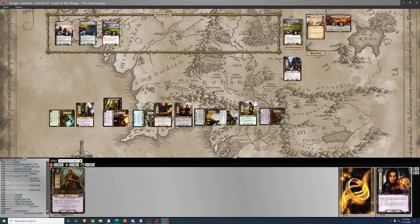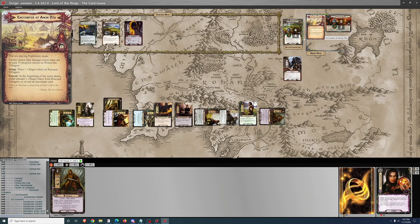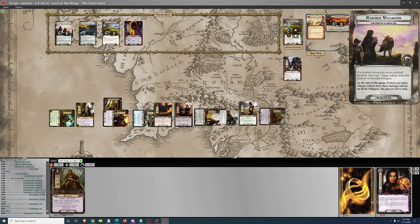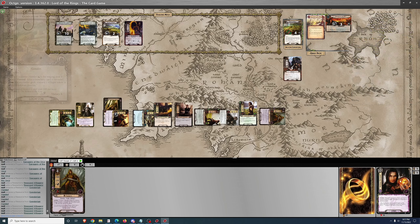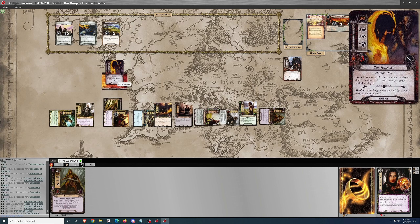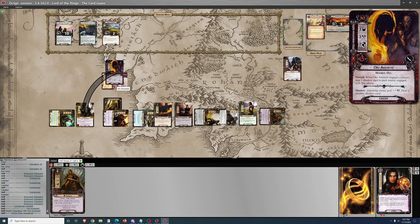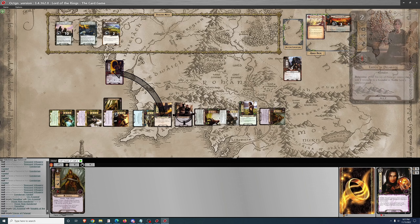Lord Alcaran is going to rescue another villager. The threat against is 6, so we clear the active location and rescue two villagers off the quest, but don't advance yet. I'm not going to move to that location in the staging area — I want it to stay there so that Lord Alcaran has a place to rescue villagers that get discarded at the beginning of every quest phase.